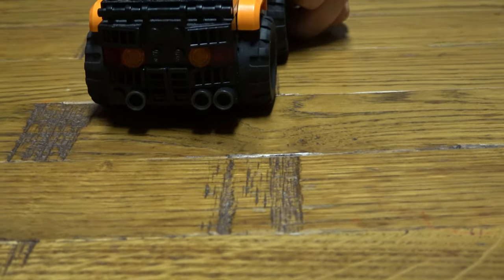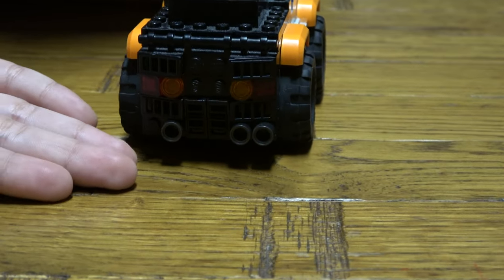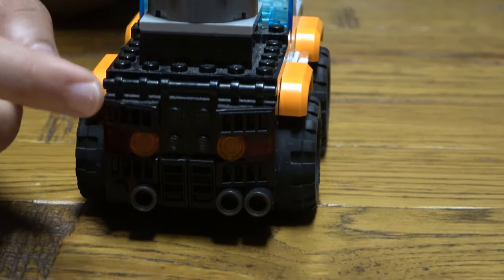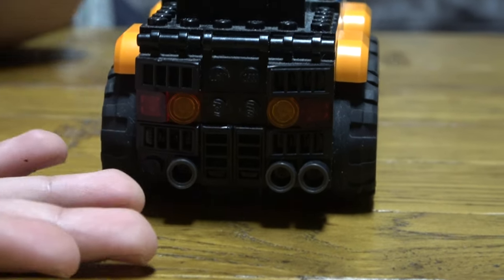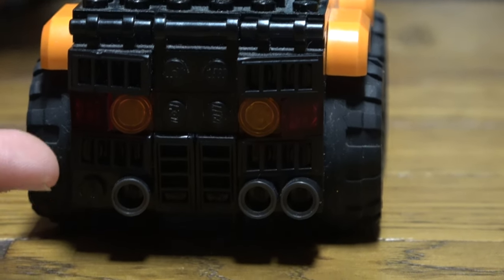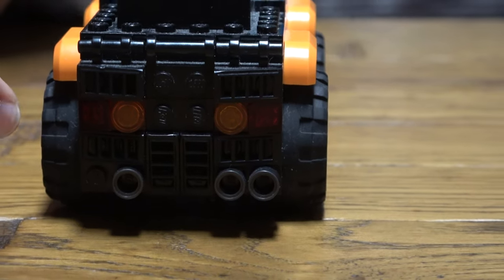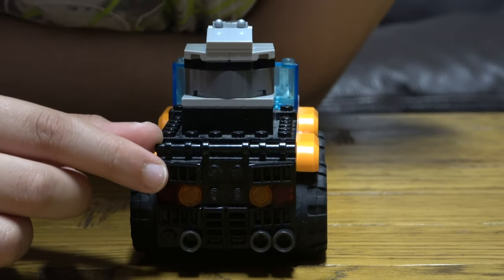At the back it has an exhaust pipe. The color might look different on camera or on your TV, phone, tablet, or computer, but I can see it clearly — the exhaust pipes are gunmetal gray, as Lego calls the color. The rest of the back is trans red, which is translucent — basically see-through — and then there's regular red.